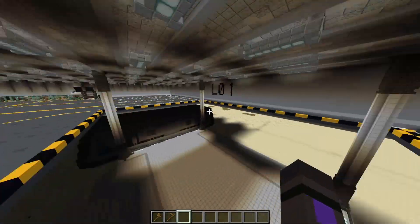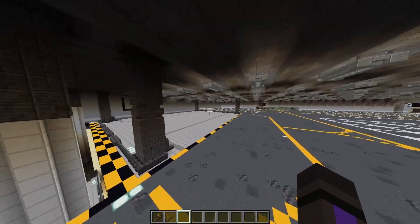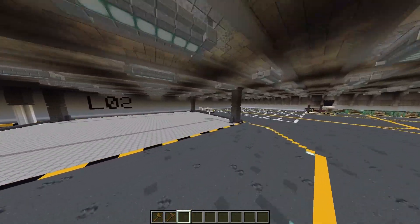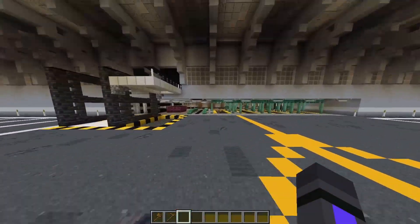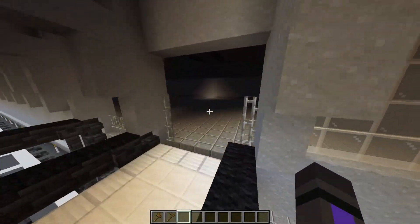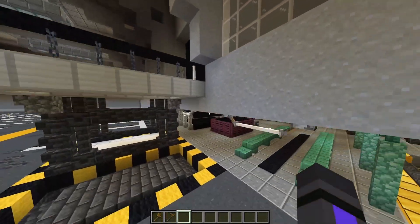This is the vehicle bay. We got two lifts, a generator to power the lifts, and a small repair area here. This is going to be deck two, so that's not done yet.